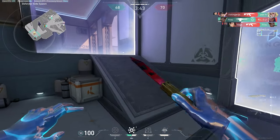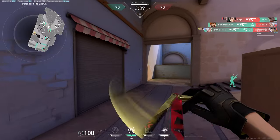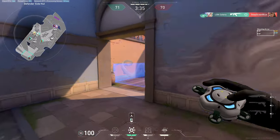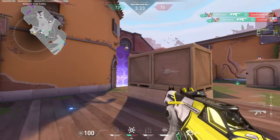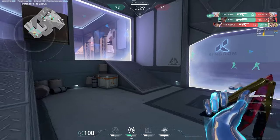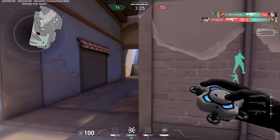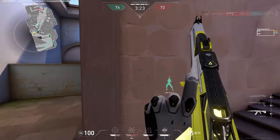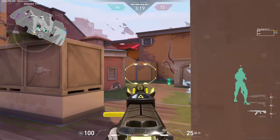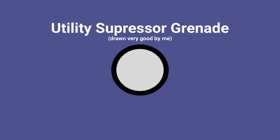Both of them offer direct support to teammates in gunfights. For example, Sage's Slow Orb is great at slowing enemies and forcing them into disadvantaged fights, while the wall and heal are great supporting utility to cover enemy shots or heal teammates. Deadlock's only supporting utility is her Gravnet, which is great to throw on enemies before engaging in a fight. I really think that they should remove her Sonic Sensor and replace it with a new ability: the Utility Suppressor Grenade.